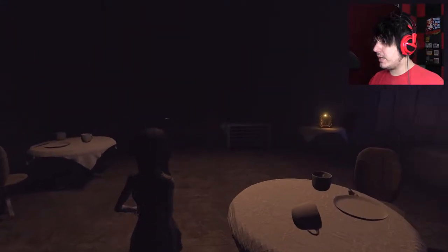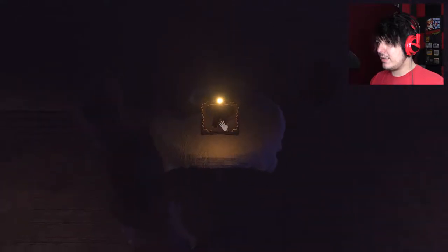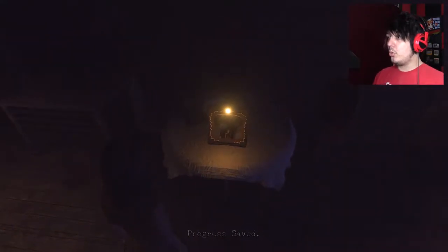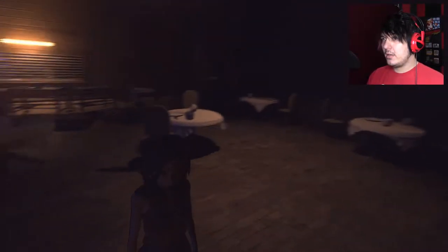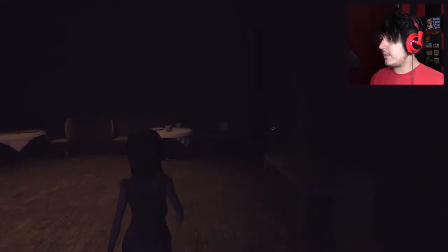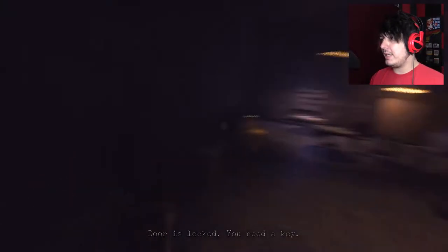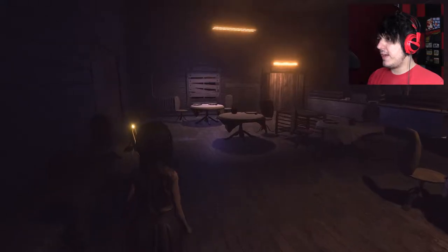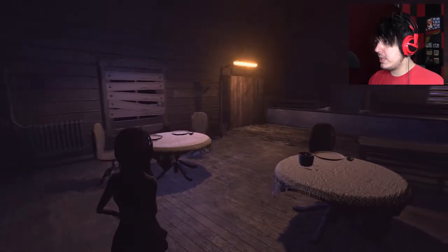Why do we have a... Is that a picture of us as a kid? Oh, it's a save point. Nifty! That's pleasant. Okay, doggie. What's in here? Nope, I need a key. I need to find a key so I can get through something.